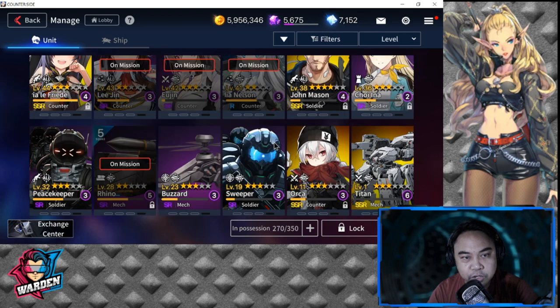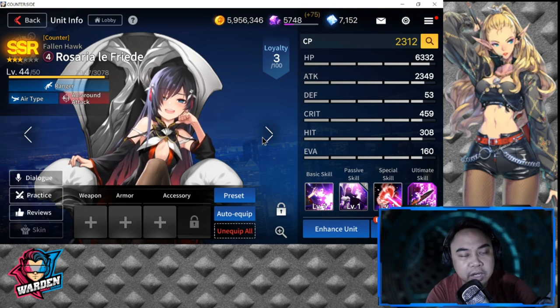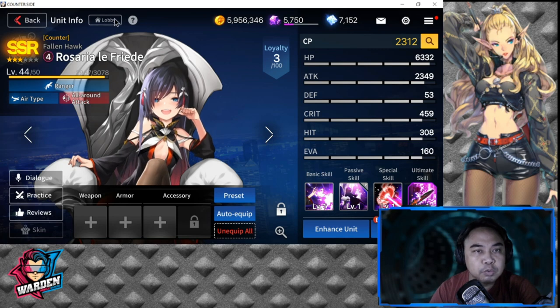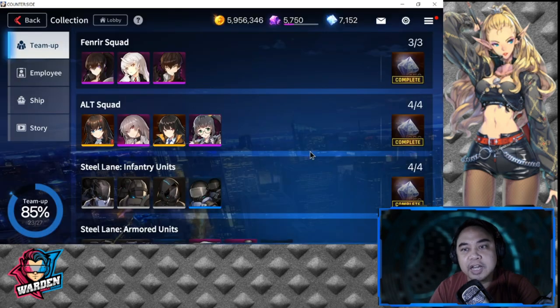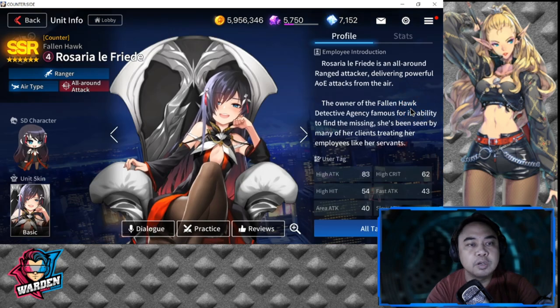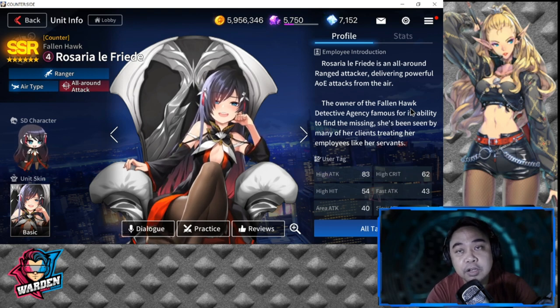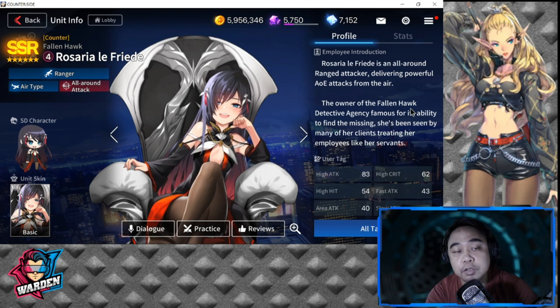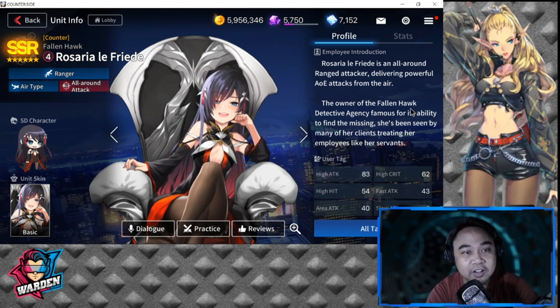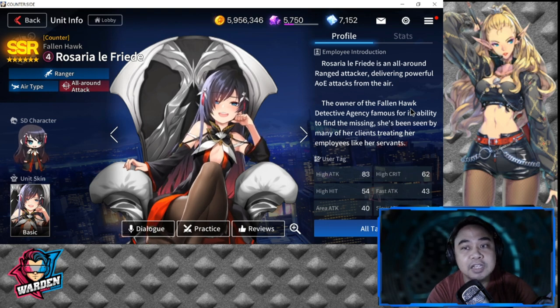I was able to level her up a bit — she's actually new and has no gear yet. Going to the collection to discuss her stats and profile: we have Rosaria, and she is an SSR — Counter Fallen Hawk, Rosario Lefreed. She's a ranger air type because she flies around sitting on her throne, and her attack is all-around, meaning she can attack both air and ground units.